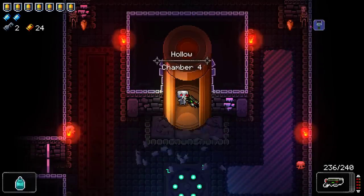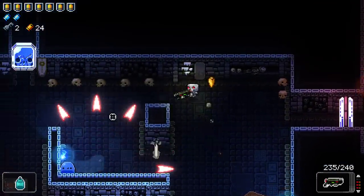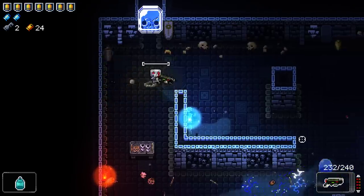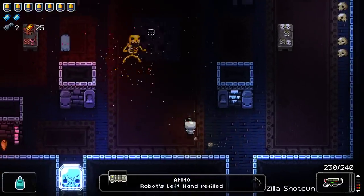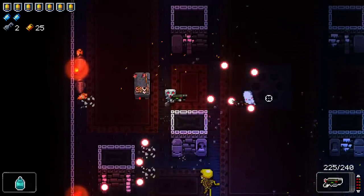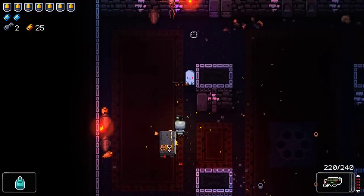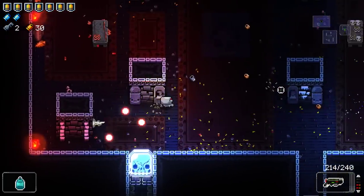Woo! So, Zilla shotgun, robot's left hand. Can I just win with those? Almost certainly. I'm going to need a little bit of curse and a little bit of coolness so that I can make sure that I keep the ammo up on them. But yeah, this could totally be a foundation for a successful run. Why not? If I could get more accuracy... we could go off. Give me muscle relaxant.